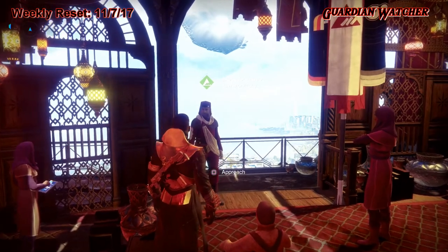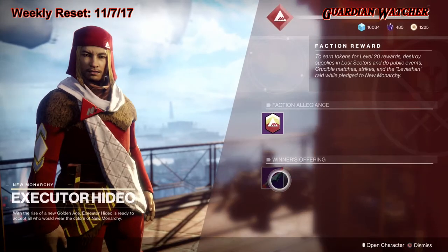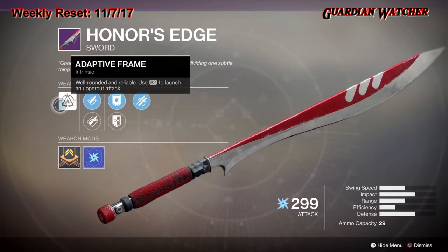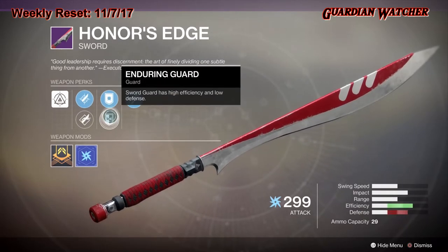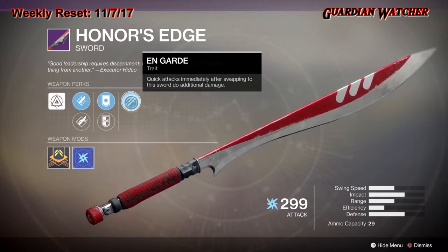Last but not least, New Monarchy has a wonderful sword called Honor's Edge. This sword has Adaptive Frame, Tempered Edge, Jagged Edge, Burst Guard, and Enduring Guard.